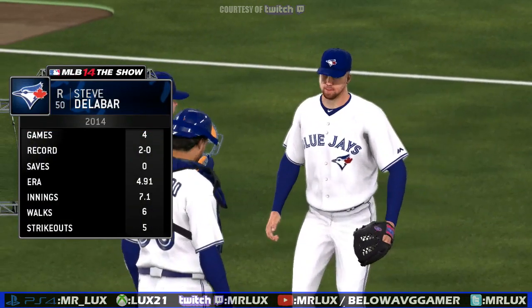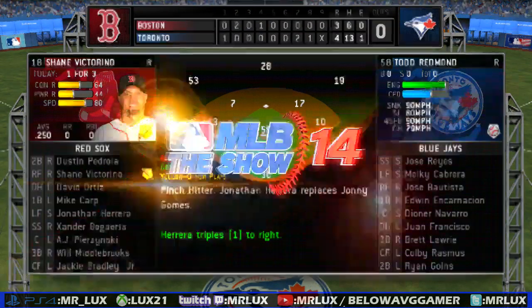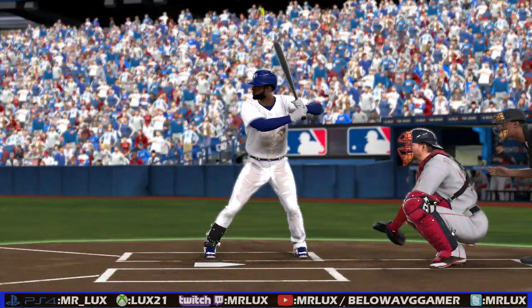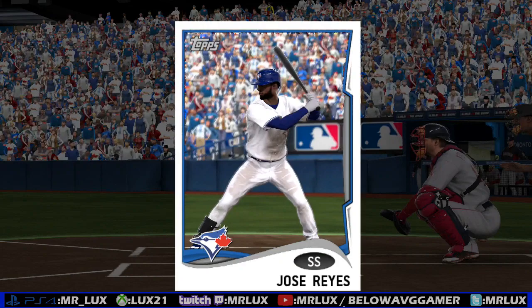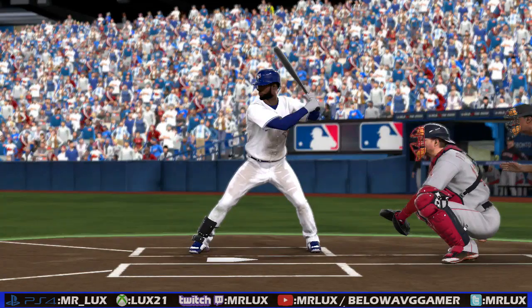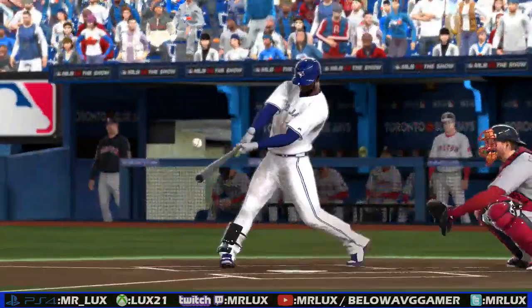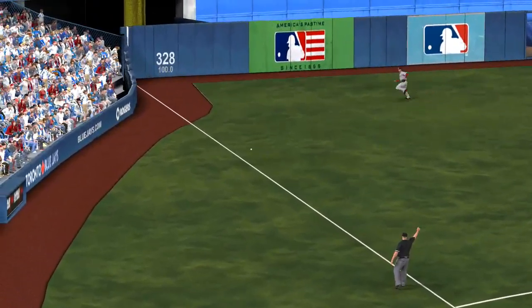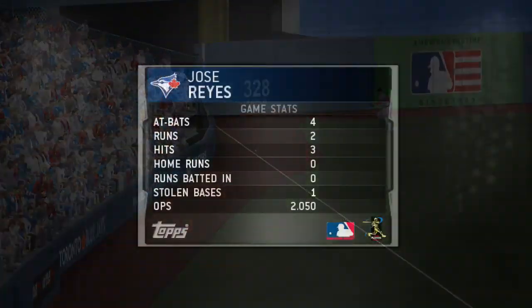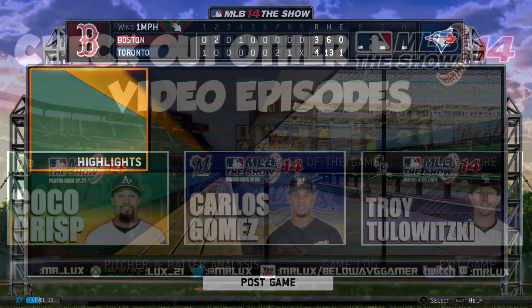Steve Delabar — come on, wrap this one up in the top of the ninth. We could beat the Red Sox, we can make a comeback win — we did it! Jose got the play of the game. That was just hitting all over the place. Outside of making those two mistakes on the bases getting a little greedy, he had a very solid game — three for four, scored two runs, stolen base. Pretty productive game from Jose.